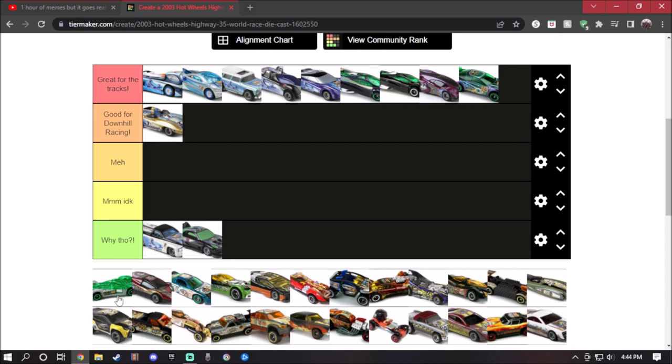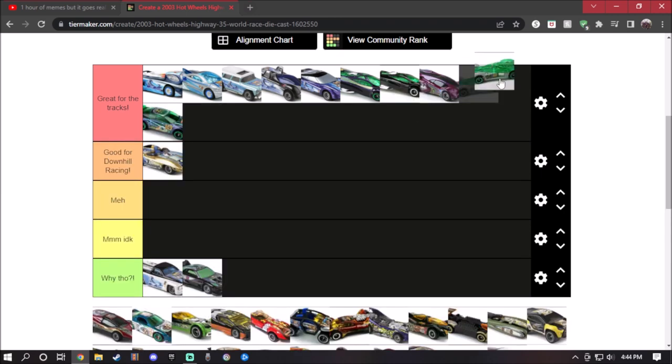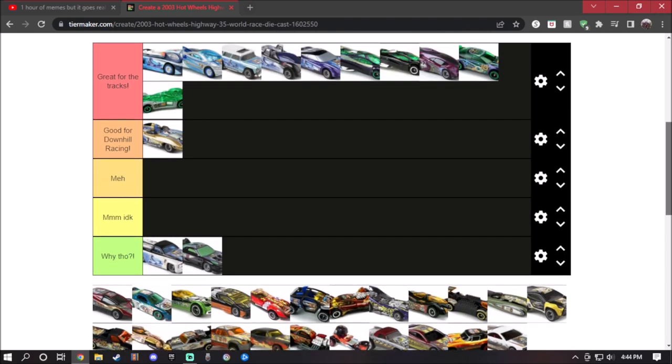Road Rocket — I actually do have this diecast. It has a feature where you can flip the canopy up, which is pretty cool. But the modern Road Rocket doesn't have that special canopy. This one will go great for the tracks because of the design of it. Just make sure not to lose the canopy piece because it is very important.